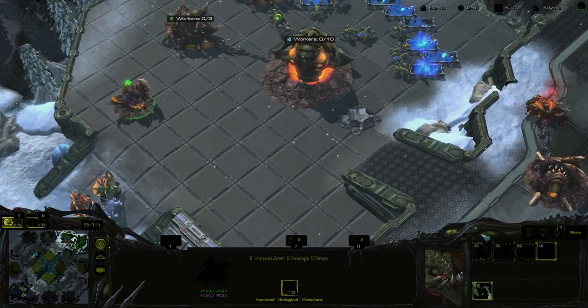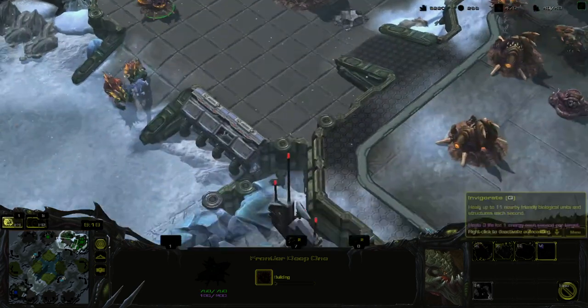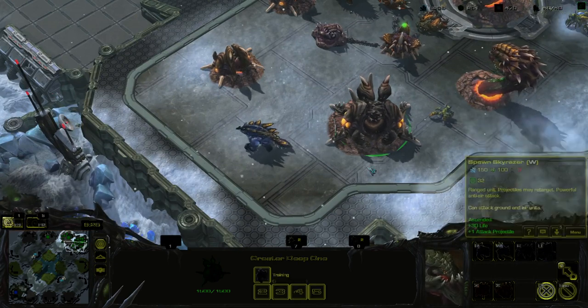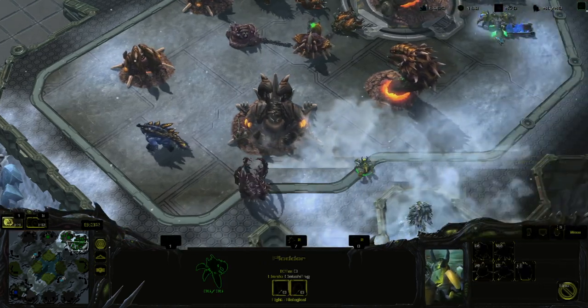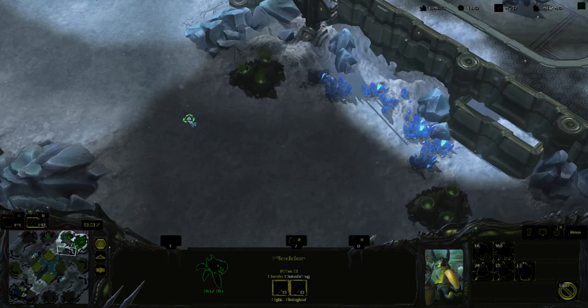I mostly play Hybrid when I play this; I don't really play the Dragons. I might start playing them just for the heck of it. Here's the Berserker. We're going to build an Augmentation Pit here — that's pretty much all the structures that can be built by the Dragon race.